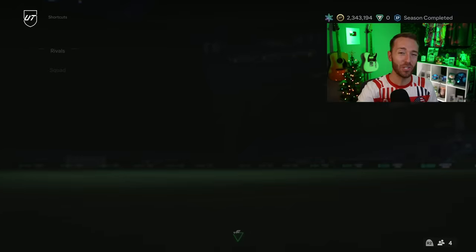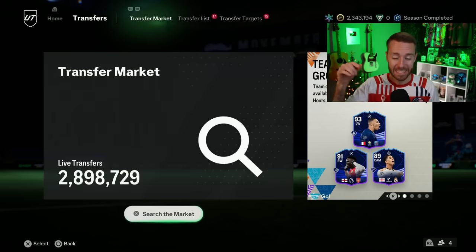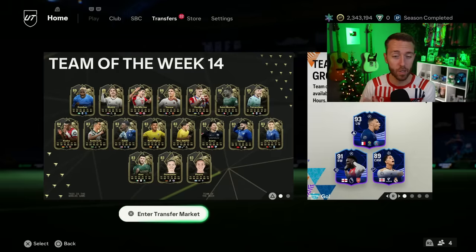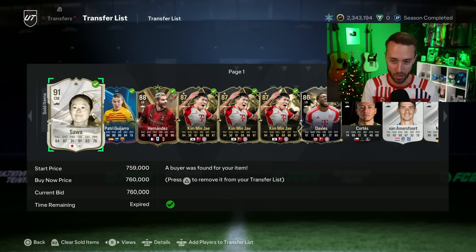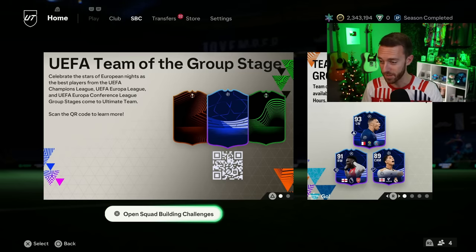Hey guys, it's Nate, aka The Foot Account, and welcome back to the channel. The twists and turns of Winter Wild Cards just continue because we've actually got cards coming into packs today as part of a Winter Best Of re-release, kind of like Black Friday where the promo starts the day before the real promo begins. We have to talk a lot about the market today, especially updating you on the crashing prices that are still falling in this game.